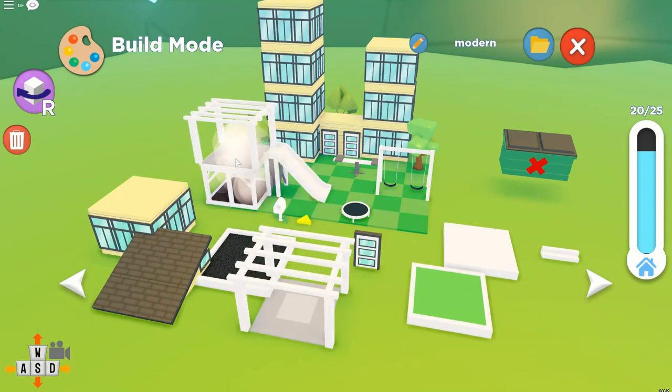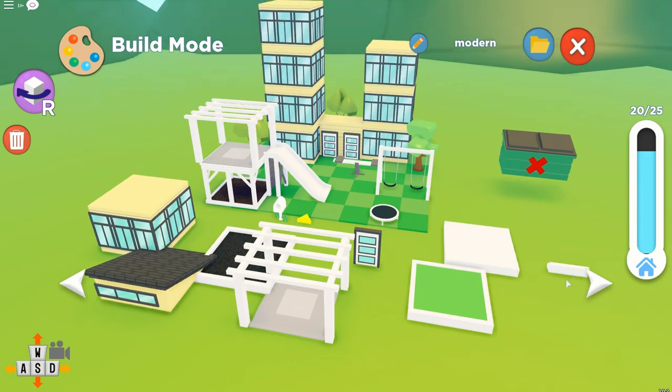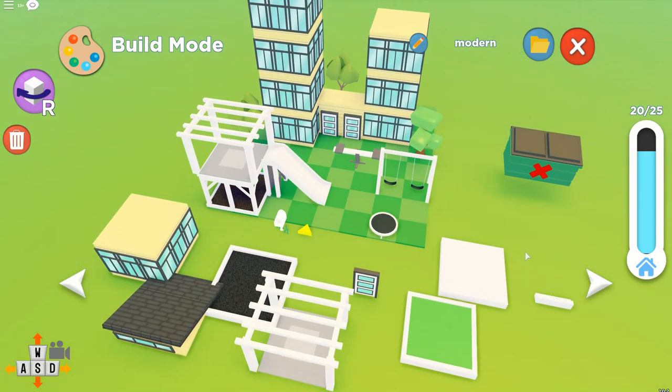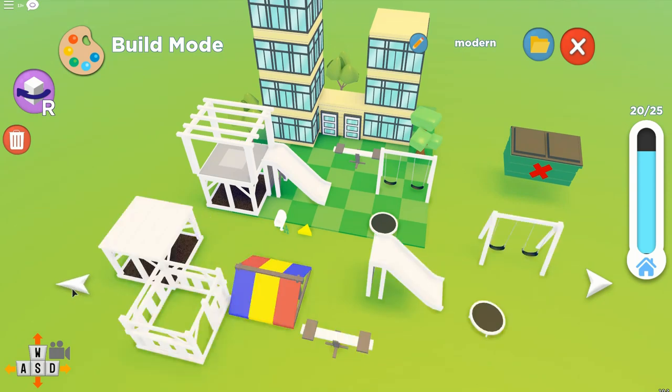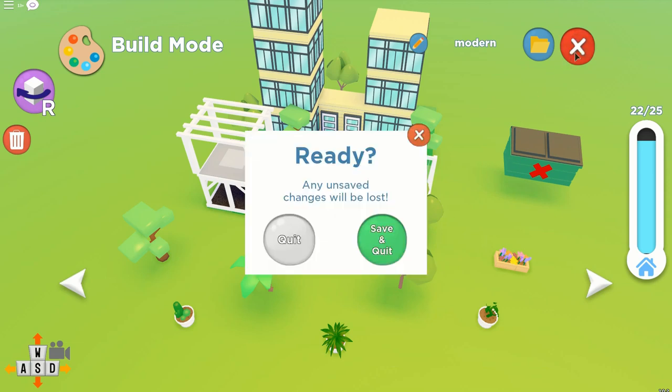I wonder if we can pop that on top like this — yeah, that looks all right. Maybe we need to find somewhere to put this, and maybe the garden path needs to be changed a little bit. So that is our streetscape sort of scene — what do you think, does it look all right? Maybe we can put another couple of trees in there. Let's just grab another tree and pop one up there — now it's starting to look really good. Pop a tree there too, why not? And I think we're done. Let's go ahead and save that.